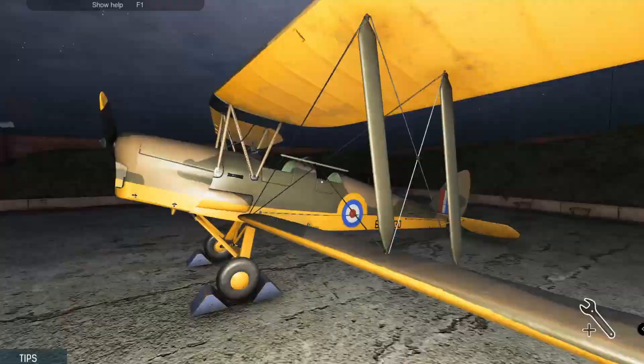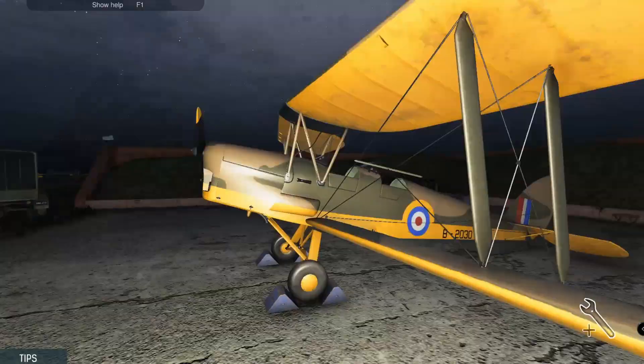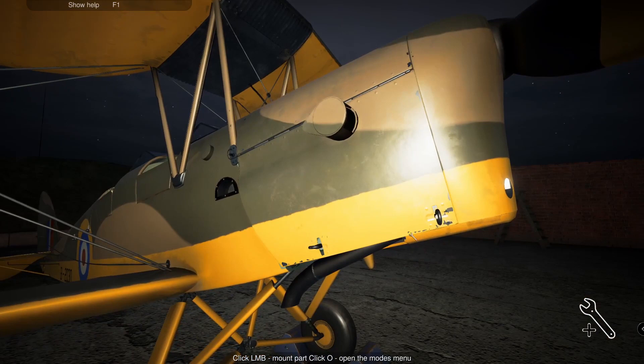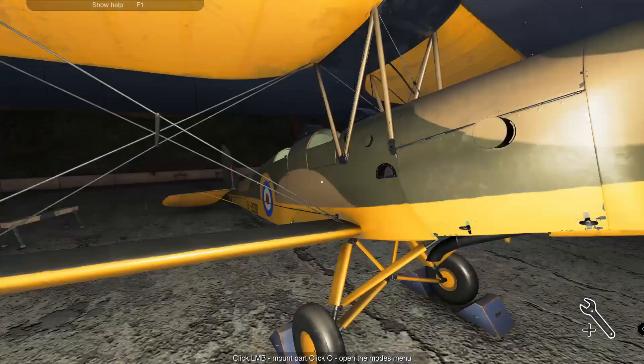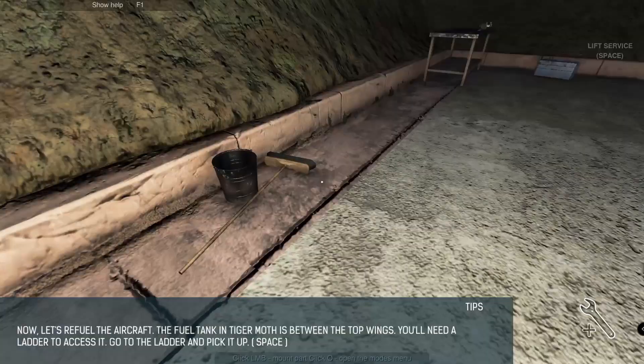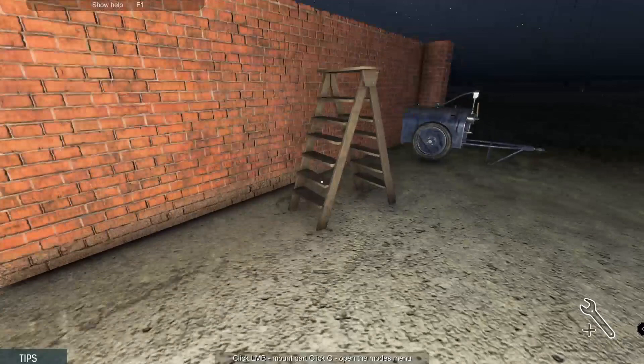How do I fuel? How do I fuel this thing? Okay — it's between the top points, you'll need a ladder. Go to it and press space. Where's the ladder? There's the ladder. Space, space, space.